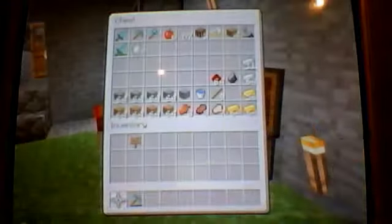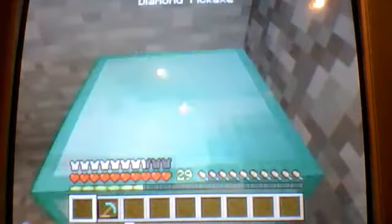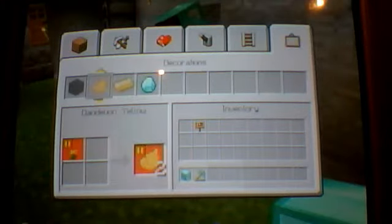I'll go put these away, right there. Now I have none. So, do this again — switch over. As soon as you're done, switch over, place it down, switch over. Bam — got it. Now go all the way back here. Bam, there we go — nine diamonds right there.